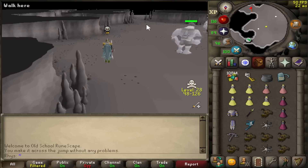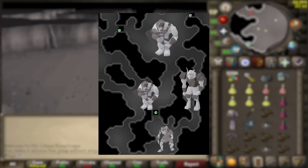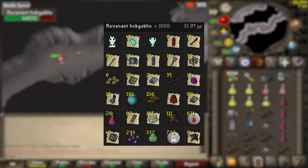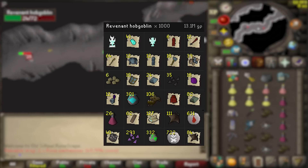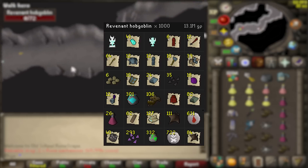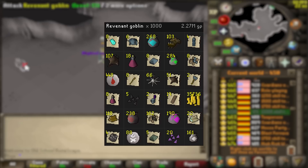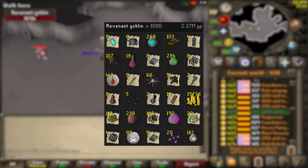This is the home stretch - there is 3k revs left. Two very easy ones in hobgoblins and goblins, and one relatively hard one with the orcs. 1k hobgoblins done - as expected, I got attacked zero times. This is literally the corner of the cave. It did take five and a half hours though. That's 1k goblins done and it took four and a half hours, which is a lot longer than I expected, and the loot wasn't that great. But now we've only got 1k kills left to go.